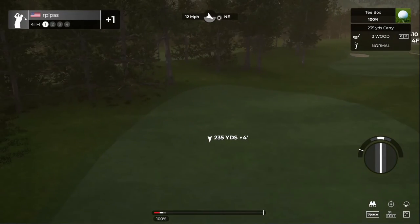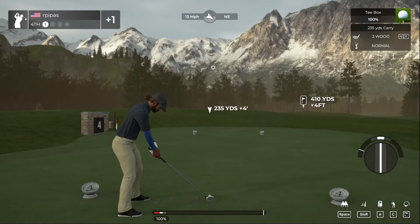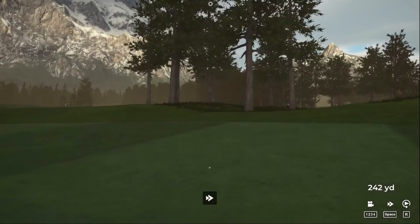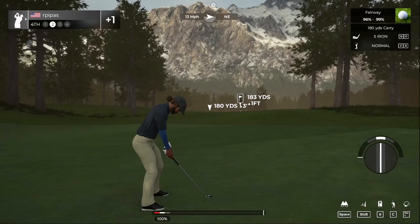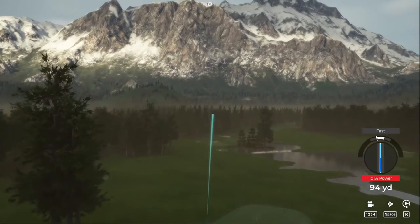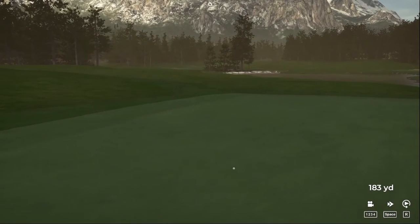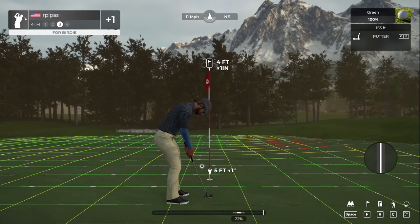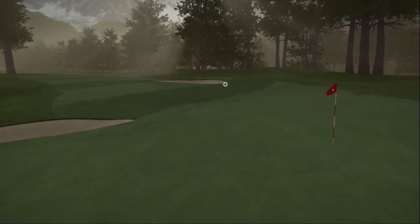Heads up, getting windy. Not going with the driver in this wind — going to lay up with the three wood, making this 410-yard par four that much longer. About 185 yards to the pin. Going to add a little loft and backspin, let the wind carry us back over, and the slope of the green should take care of the rest. Probably my best shot so far — about four feet. Looking good, we get the birdie back! Got the bogey, got the bounce back to even par.